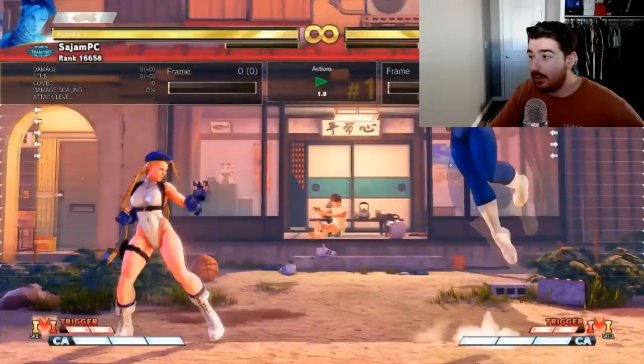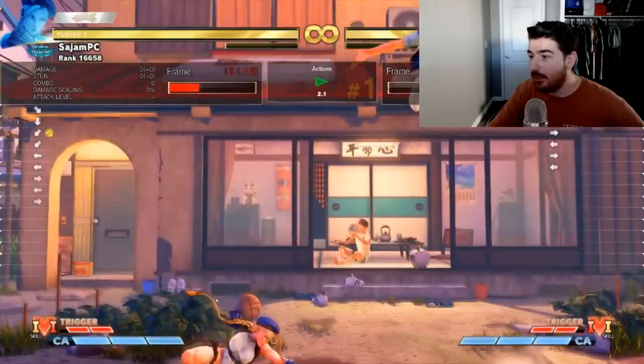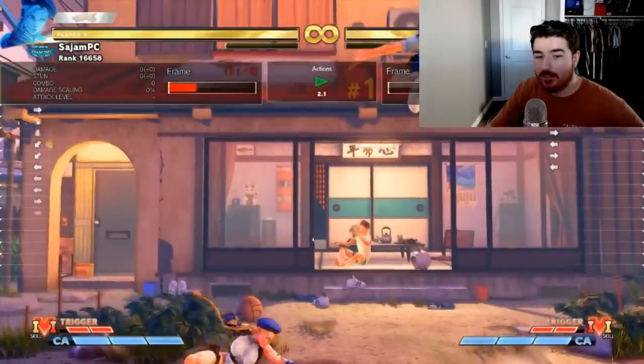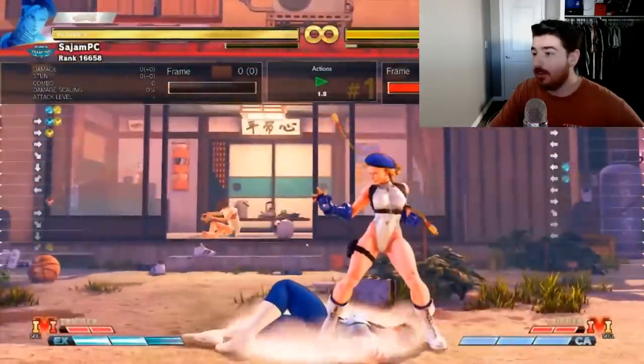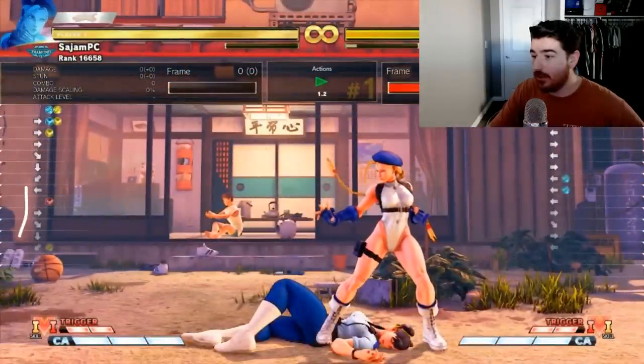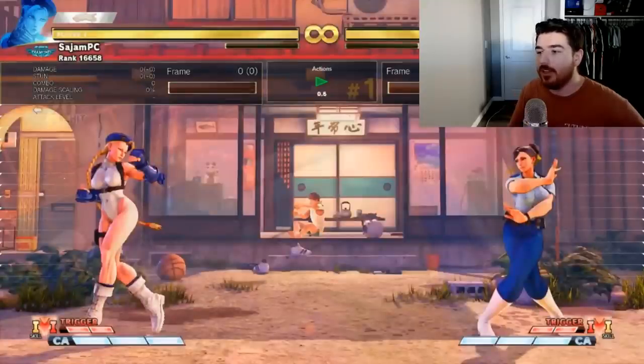Look at this — she's in the air. I haven't done crouching medium punch yet. I input my crouching medium punch, she's still in the air, and I still have time to uppercut. Notice I did do the buffer right here too. She throws a fireball, I buffered the drill. You can see it right here — crouching medium punch into drill. I still had time to react to her fireball with my EX drill. The input I'm doing is crouching medium punch, quarter circle forward, heavy kick.